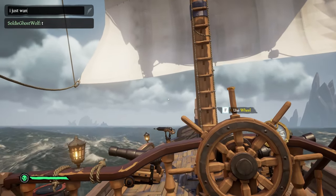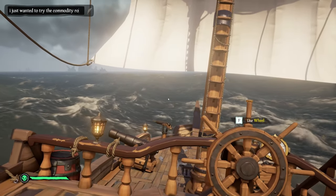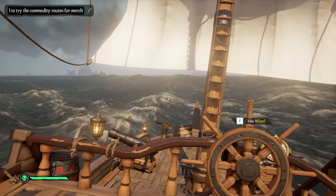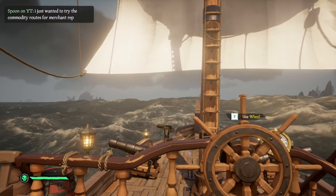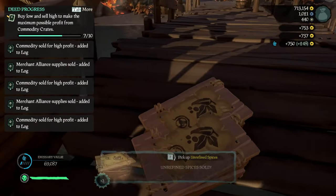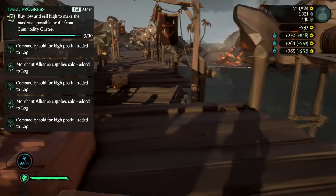This was right after an update and one of the bugs in the game at the time was that the in-game voice chat wasn't working, so I had to type out my plan to my crewmate and he seemed to be on board with it. We sold the spice at Morrow's Peak — we bought the crates for 120 each and they were selling for well over 700.